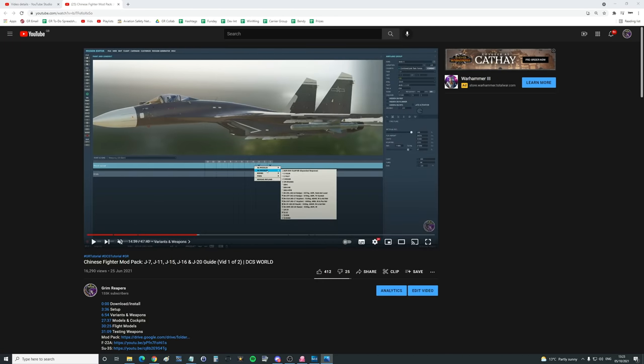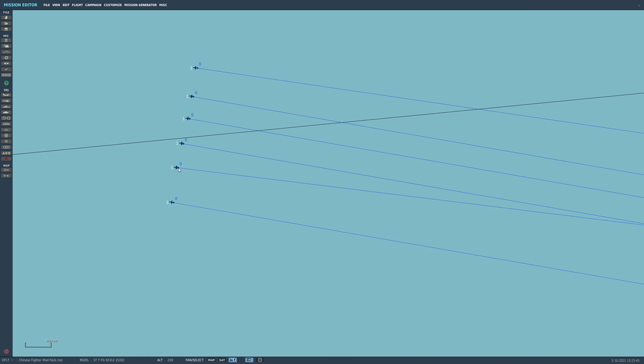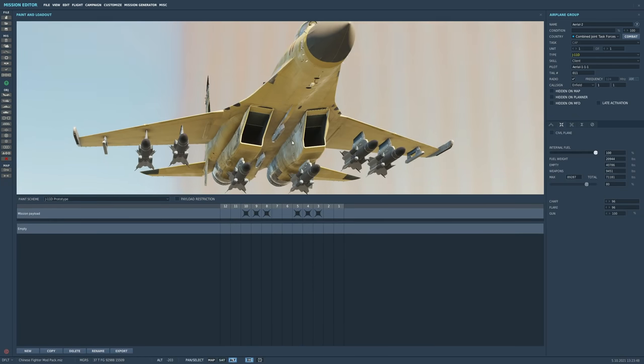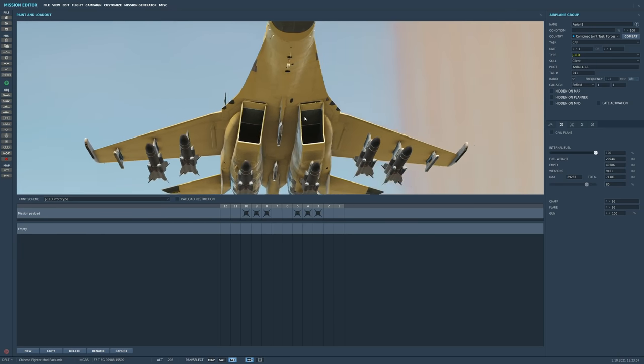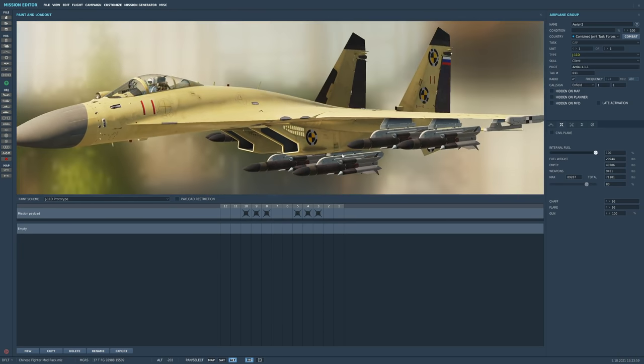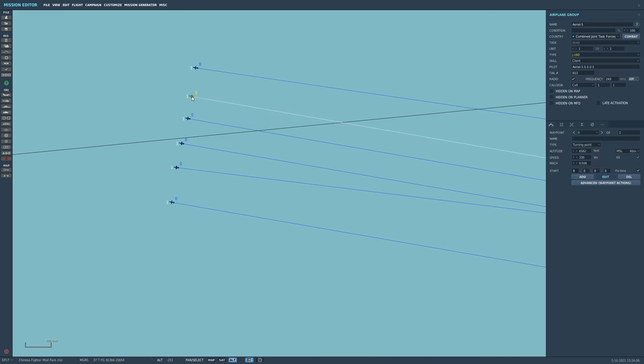I'll link the sheet in the video description so you can download it as a guide. To keep things simple, I've got a J-11 Delta loaded with some KH-31P anti-radiation missiles — we're going to sling them at a radar site. These are blind fire, so we just fire them; there's no way of choosing a target or guiding them. Next let's do a J-16 Delta.